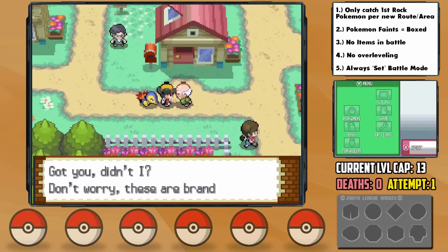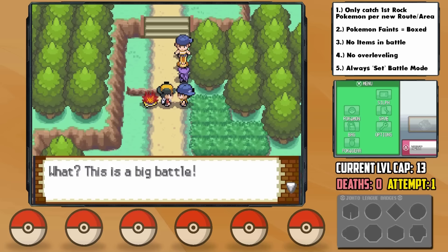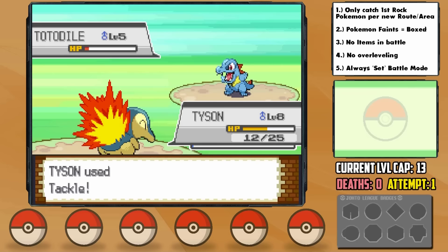Getting closer to Mr. Pokemon's house, we're blocked off by an epic battle occurring. In his house, we're given the mystery egg — and for a split second I thought it was Manaphy. I've been playing way too much BDSP. On our way back to the lab, we encounter Silver, who we smash into the ground. That's definitely gonna be the easiest battle we have with him, but we'll deal with the others when we get there.